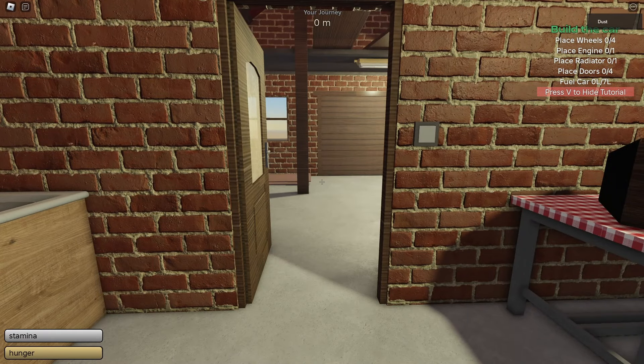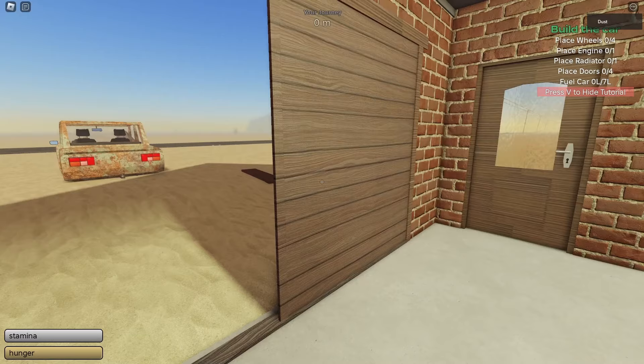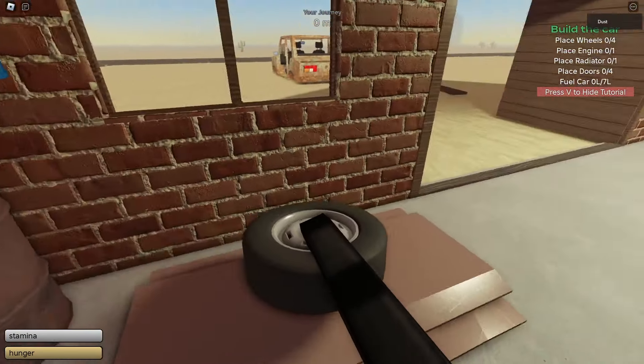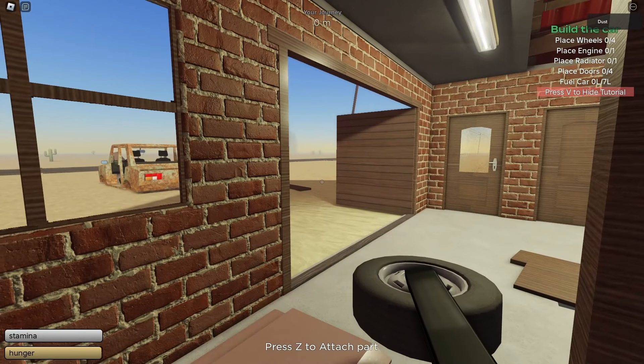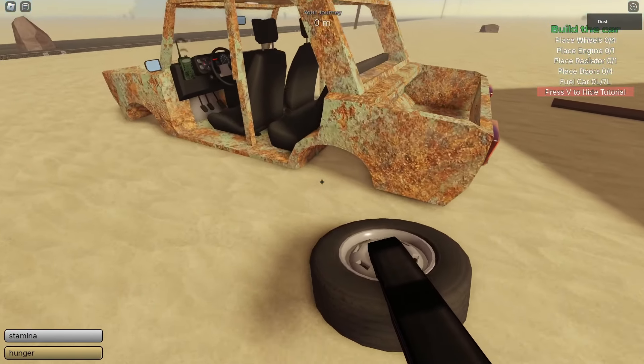Welcome to the beginner's guide for Dusty Trip. To open the doors, left click and hold, then move your mouse left and right. You can use the F button on your keyboard to pick up items, and use your scroll wheel to extend your arm.